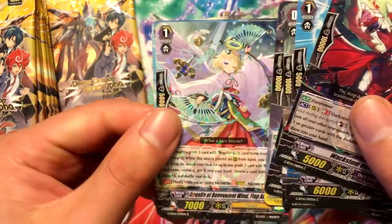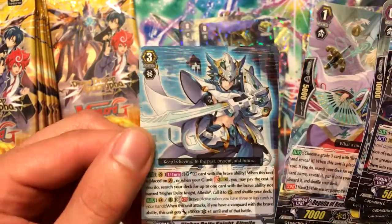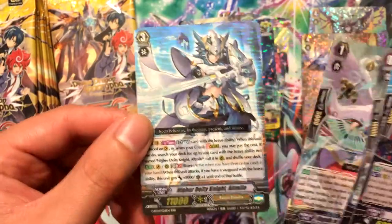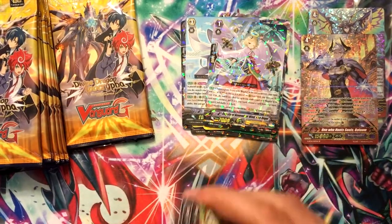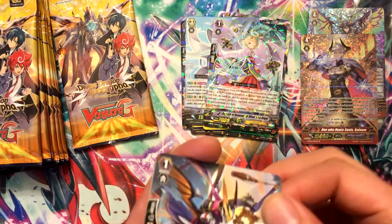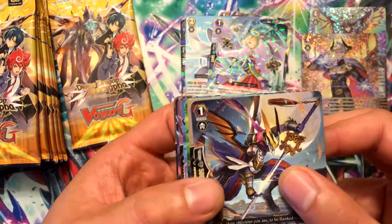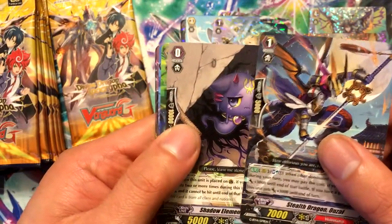Regalia of Benevolent Wind Flap Angel and High Deity Knight Altmile — sweet, that's one! Altmile was a pretty good archetype for the Royal Paladins. I do wish they came into Standard — those kind of archetypes like Gavriel, Chrono Jet, Asha — that stuff should be in Standard sooner rather than later.